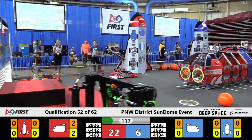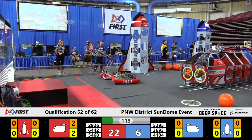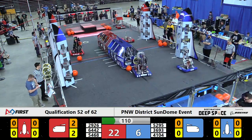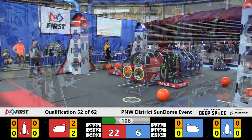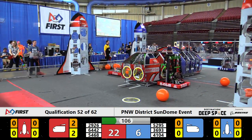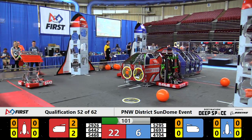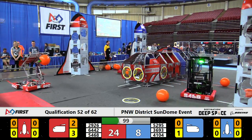Red Alliance only went with half of their cargo ship with null hatch panels. Definitely evolving strategy as the season goes on. Week one they pretty quickly determined null hatches all around was the way to go, but now some of the scoring opportunities are coming out as these autonomous programs get even better. 22 to 6 is your score. Red Alliance is up here a little under two minutes left to play.